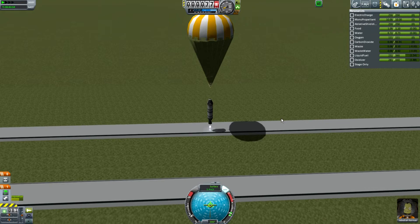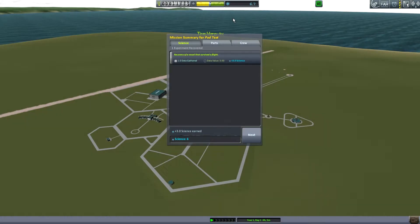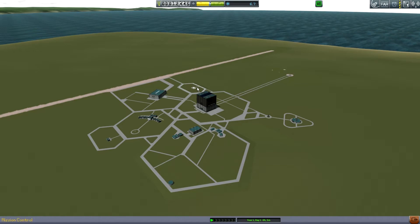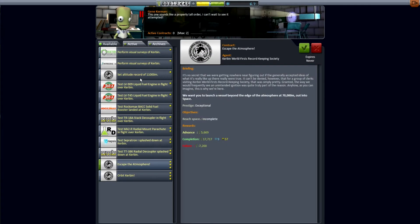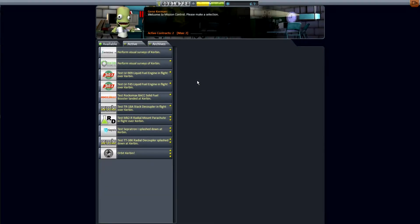Landing speed. I think I'm accelerating upwards — well, obviously accelerating upwards because I'm decelerating downwards, read a book. Let's recover this, grab a bit of science. 6.7 science is definitely not enough. Oh, I didn't put the mystery goo on it, did I. What can we do — visual surveys, orbit curbing — let's just go escape the atmosphere, and altitude record of 1,100 meters. I get two things and I don't have to orbit curbing. You can make an SSTO so easily in KSP, because it's such a tiny little planet.